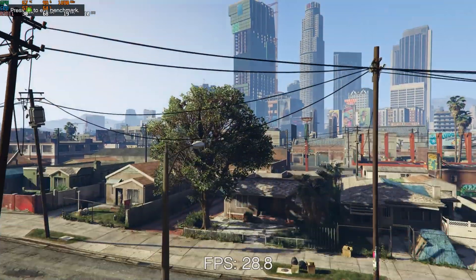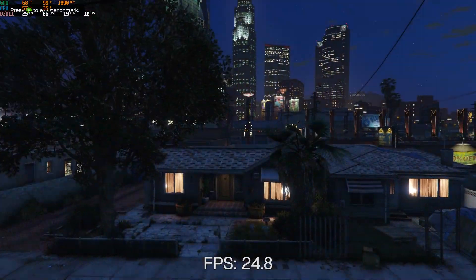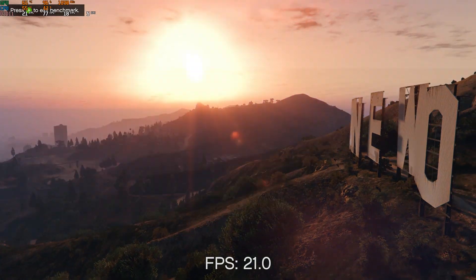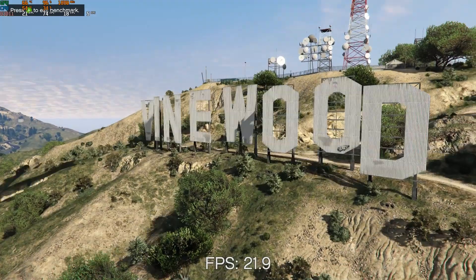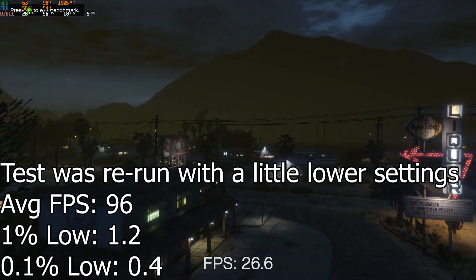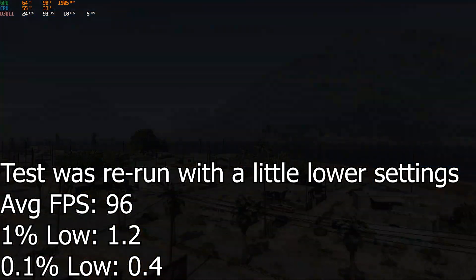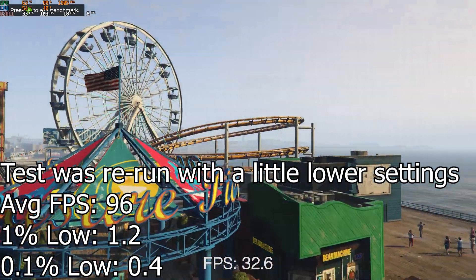Then we have GTA V. I had an overall bump in game quality. I couldn't quite max out the game because I only have 6GB of VRAM, and GTA V is a big VRAM-gobbling monster. But I cannot make it run at more than 30fps. It isn't a big problem in itself because I'm not using a 144Hz panel, but I was hoping for more performance. I think the GPU is bottlenecked by my processor, and I may have to run more tests once I upgrade my CPU.